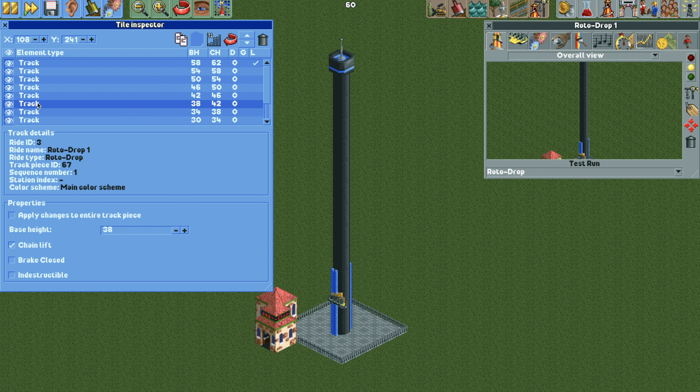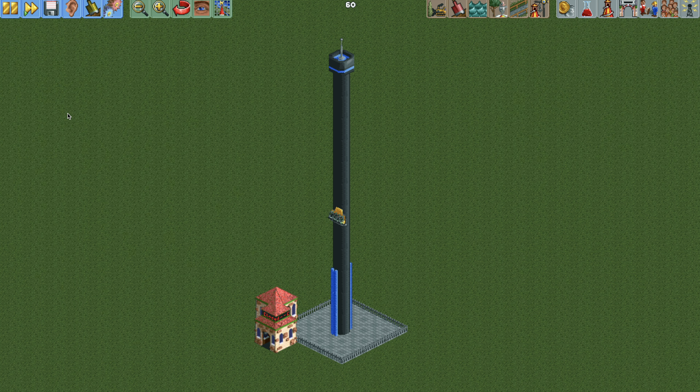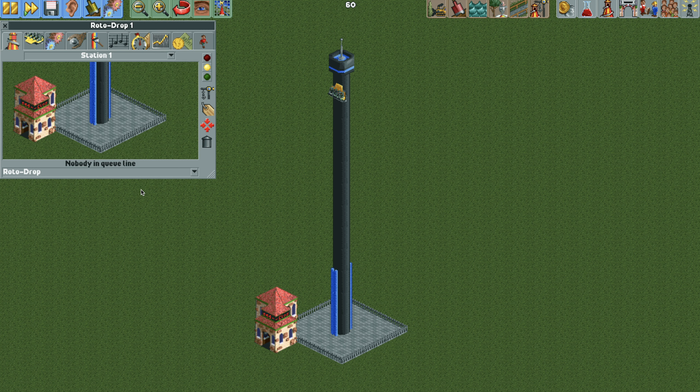If you want to learn more about how this works you can check out my speedy tower rides tutorial where I go into more detail about the game mechanics. Here we can see the ride vehicle speeding up as it hits the chain lift, moving to the top, slowing down at the top, waiting for the drop, then dropping and slowing down nicely before the station. That's because we have a few chain lifts still turned on which helps slow it down — it looks a little bit nicer than the normal rotodrop. Again, messing with the chain lifts like that was just an optional step.